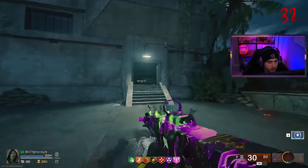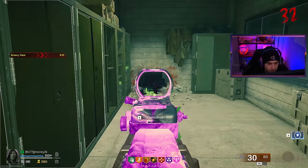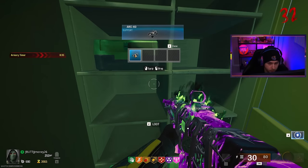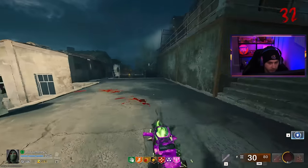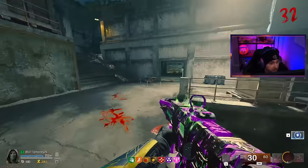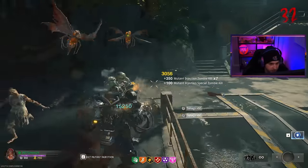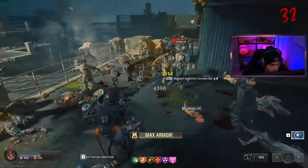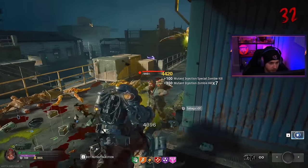I am stressed. Come on, RNG gods — help me. Mutant Injector — let's go! We should be able to take out enough zombies here to get enough salvage to buy another self revive, but then we just need to stay alive. We're back in business. I already see a good amount of stuff on the ground but a lot of it looks like lethals — we need tacticals. I really should have got that out of the way early.